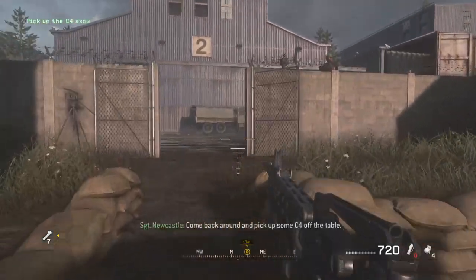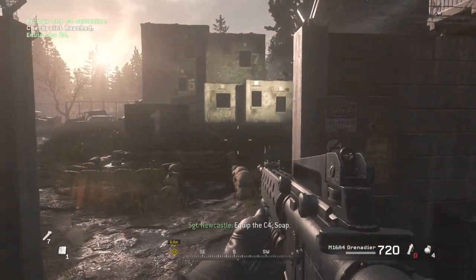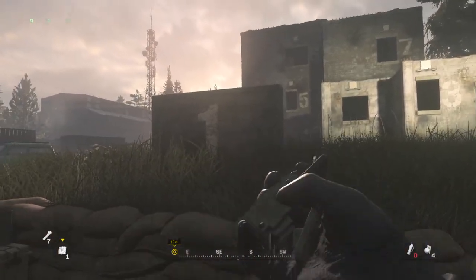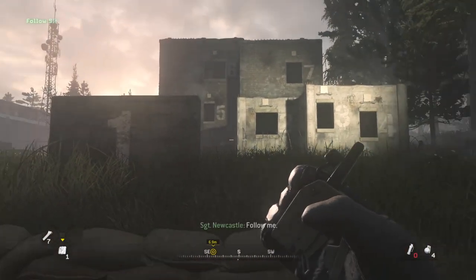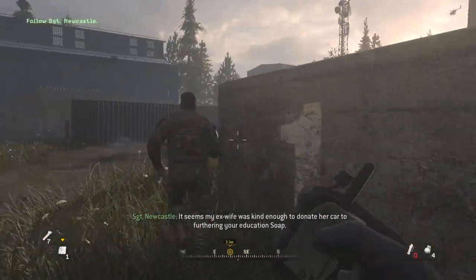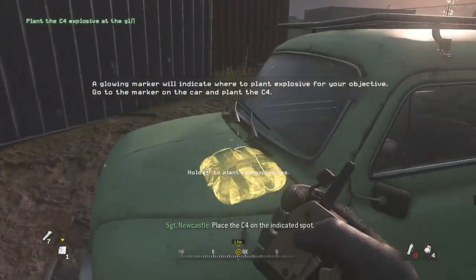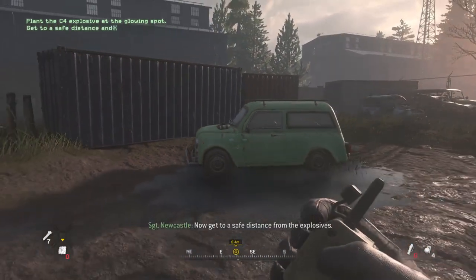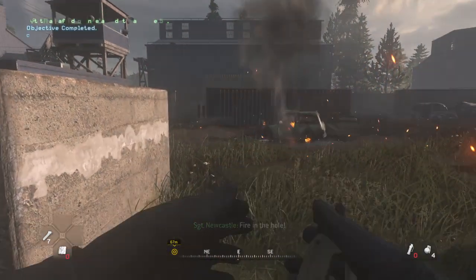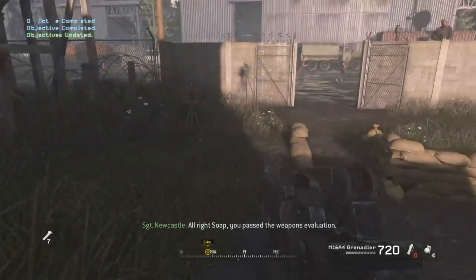Come back around and pick up some C4 off the table. Equip the C4. Follow me. It seems my ex-wife was kind enough to donate her car to furthering your education, Soap. Place the C4 on the indicated spot. Now get a safe distance from the explosives. Fire in the hole! Much improved. All right, Soap — you passed the weapons evaluation.